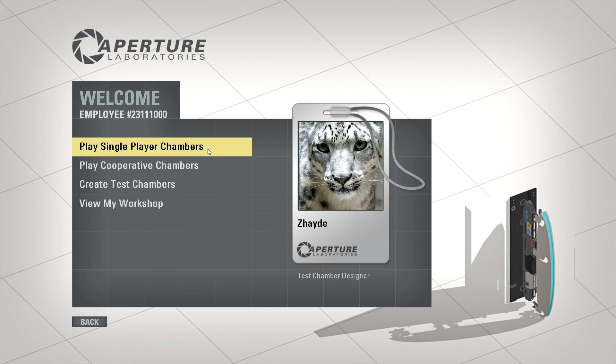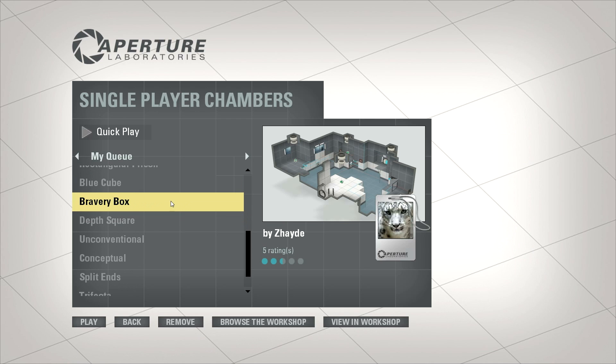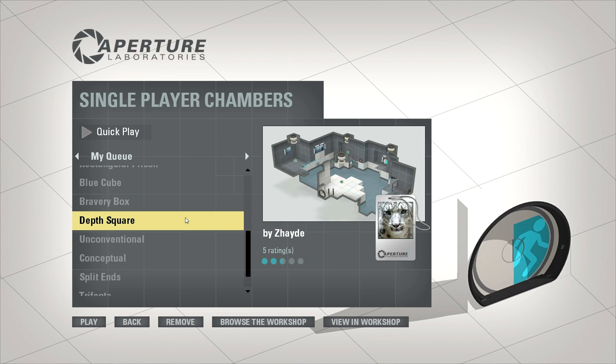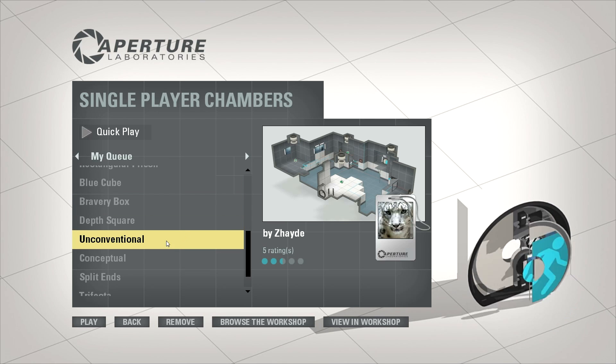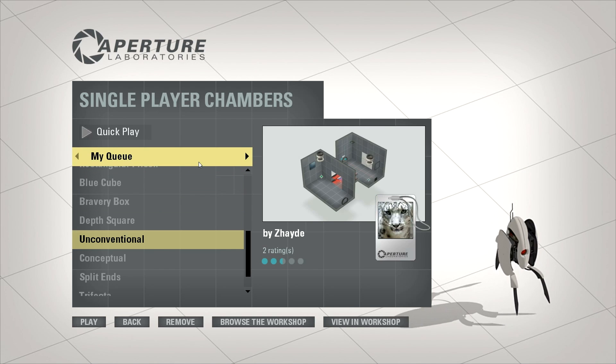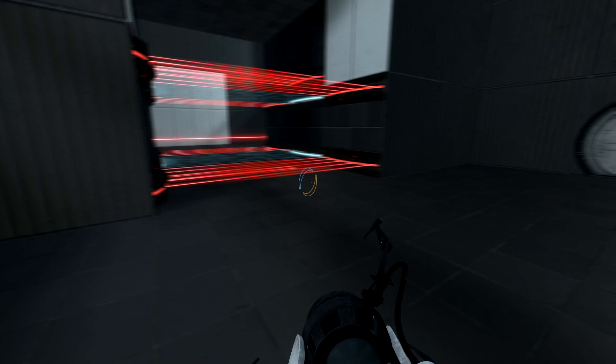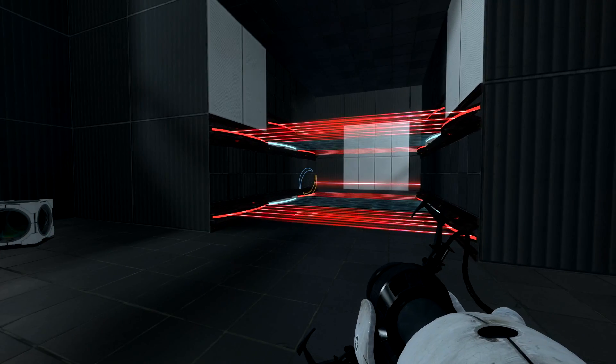Hello, and welcome back to Portal 2. My name is Zayd, and we're going to be looking at another chamber that I made. Today's chamber is a tad odd. In fact, you could and probably should call it unconventional, as that's its name. If you want to try this one beforehand, as always, there's a link in the description below. But if not, and you just want to watch on, here we go.